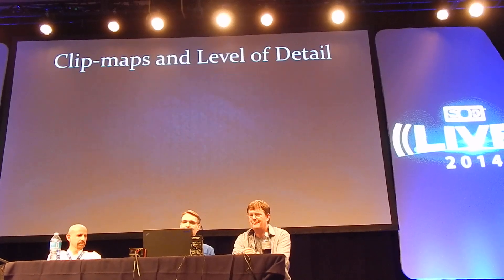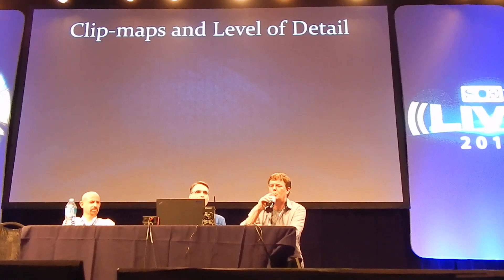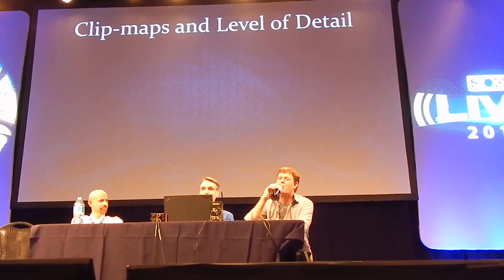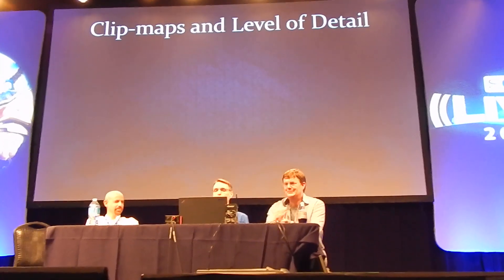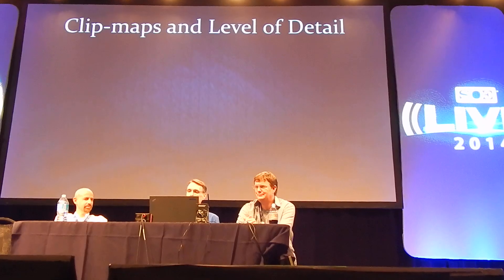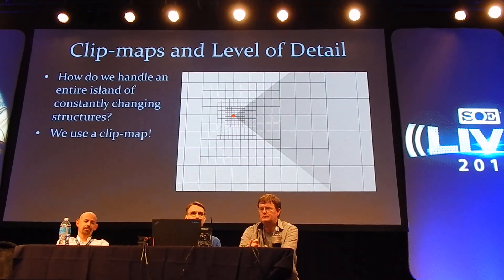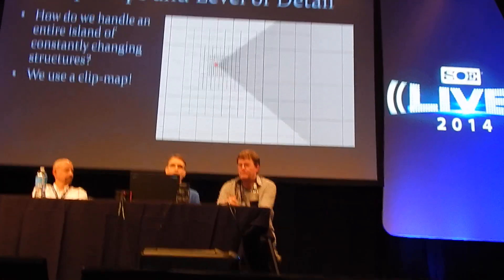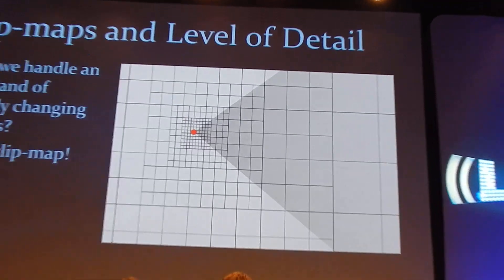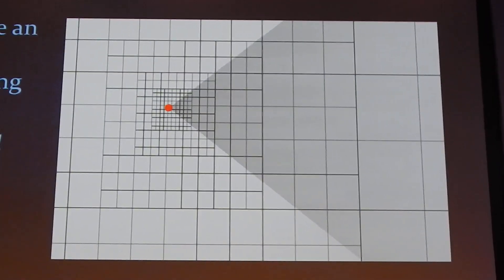How do we go about representing an entire continent or island worth of data without crippling the clients? There's a lot of data in these worlds — gigabytes of data. So we use what's called a clip map. A clip map is a structure that says: where I'm standing, I want to include all of the really high-detail information. You see in this drawing the red dots where you can be standing, and all those little squares around it represent what we call cells. Each cell is about 40 by 40 by 40 boxes.